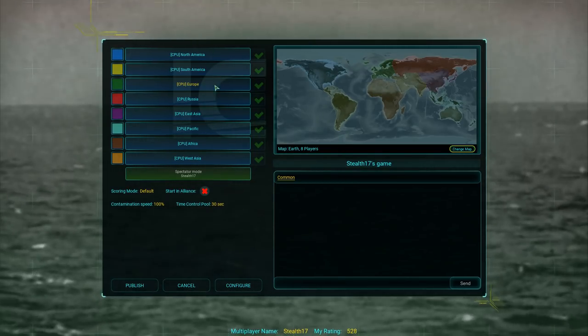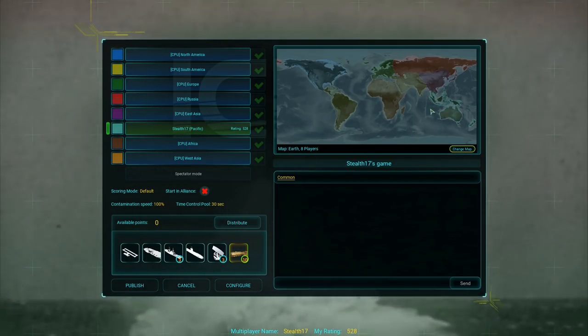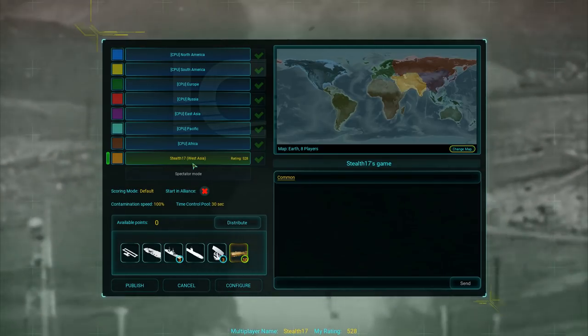Your faction options are North America, South America, Europe, Russia, East Asia, Pacific — which for those of you wondering is Australia and surrounding islands — Africa, and West Asia slash the Middle East.